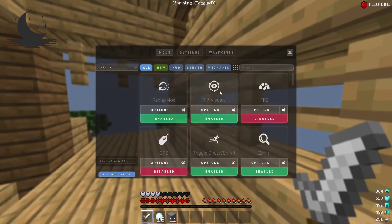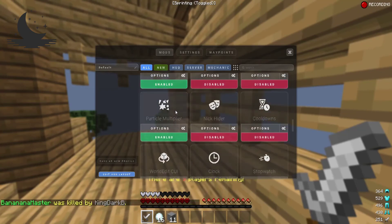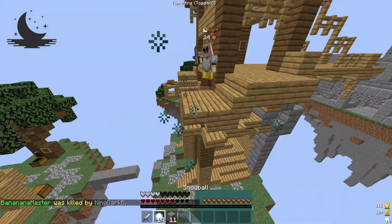So I have Replay, 1.7 Visuals, Toggle Sprint, Armor Status, Away Points, and Particle Multiplier — that is probably my favorite one.